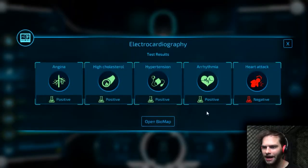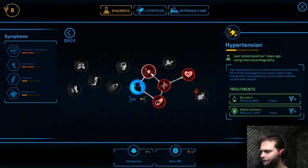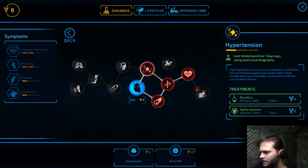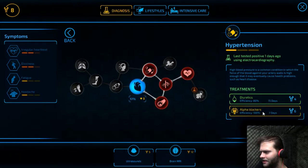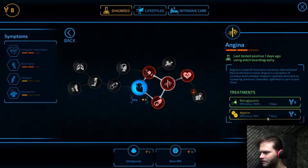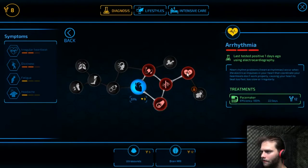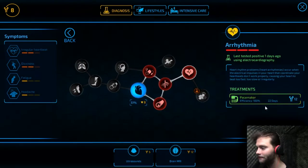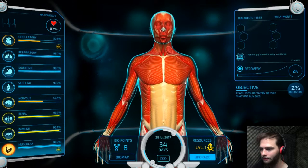He was positive for a whole bunch of stuff — positive for everything except a heart attack. Let's go ahead and check out what we can cure. I have eight points. Two more points and it's faster and more efficient. This is what I gotta cure, so I'm gonna save up for this one. I gotta cure his arrhythmia. I'm gonna save up some more points.